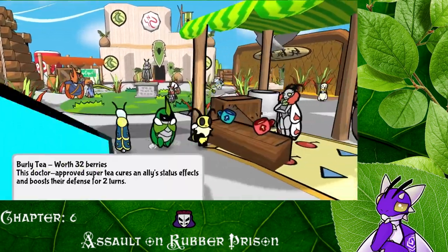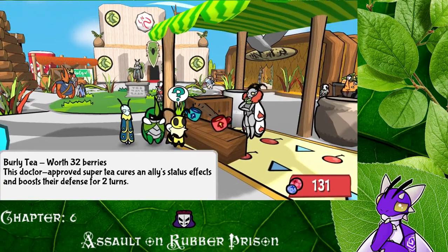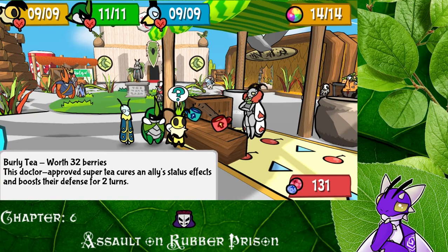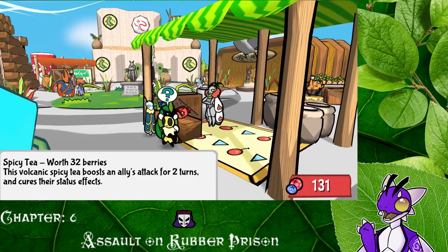Oh, what's this? 'Burly T.' This doctor approves super T — cures an ally's status effects and boosts their defense, and then attack for two turns. Interesting, very interesting.